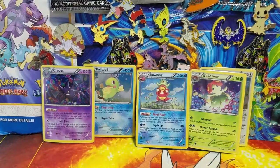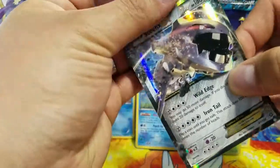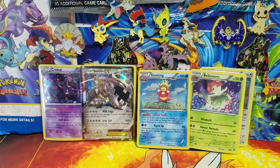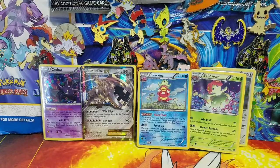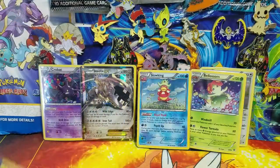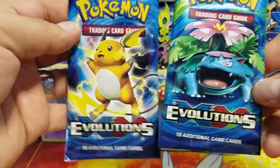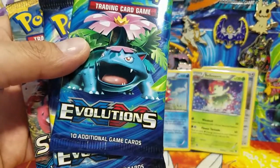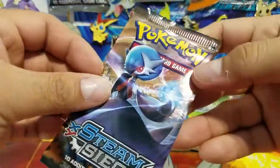The Steelix EX needs a Metal Coat to evolve and is from Steam Siege — really cool cards. This box was $35, which is a little pricey, but you do get a lot. Here's the Crobat pin going into the collection. For packs, we actually got two Steam Siege, two Evolutions, and one Sun and Moon — a little odd, I'd have expected two Sun and Moons, but I'm happy with Steam Siege and Evolutions. There's also a code card for the TCGO.